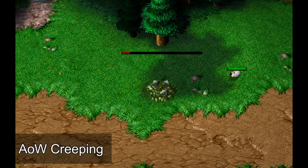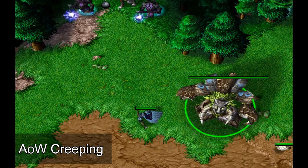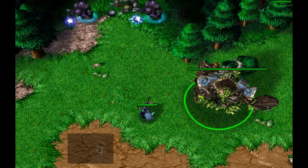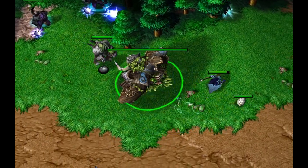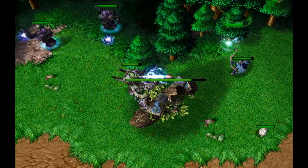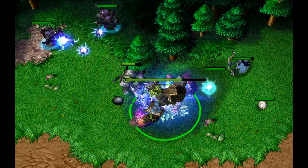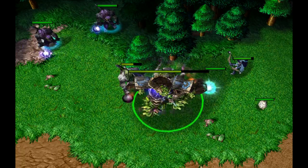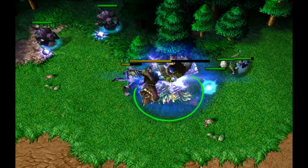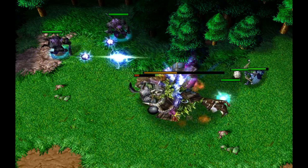Once your Ancient of War is finished, build one archer. When the archer is complete, uproot the Ancient, eat a tree, and pull the creeps with your archer. Once your Ancient has hit the creeps, they will start attacking the Ancient of War. One important thing to remember: if any building gets the last hit on a creep, your hero will not receive any experience — so be sure to let your archer or hero get the final attack. The great thing about AOW Creeping is the Ancient can be moved around and used on multiple creep camps, though this takes timing and planning due to the slow movement speed of the uprooted Ancient of War.